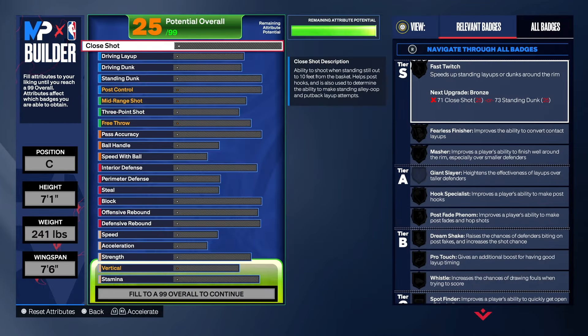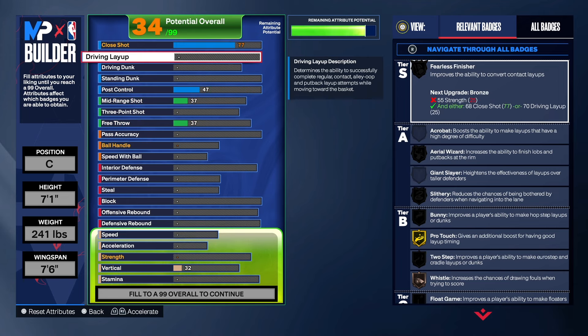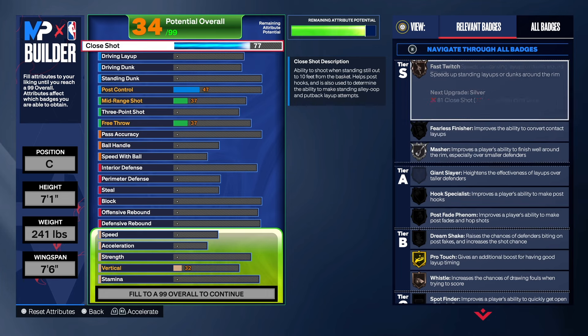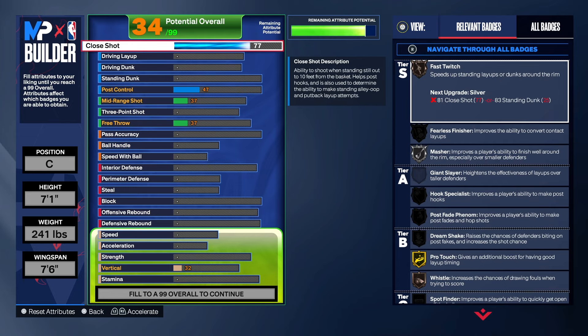With this build, you want to focus on the most important things for centers. The close shot is important, the standard dunk is important — we want to make sure we have both to be a legit center. With the close shot, we're going to take that up to a 77. You can flip it and put the points on layup instead, but I think that close shot is way more important. With the close shot at 77, we get Fearless Finisher and Masher on silver.